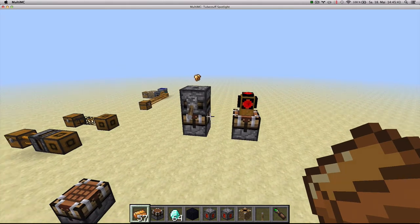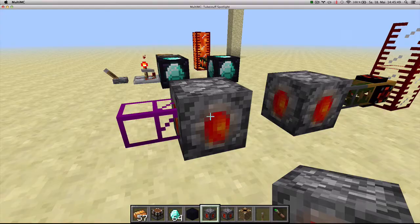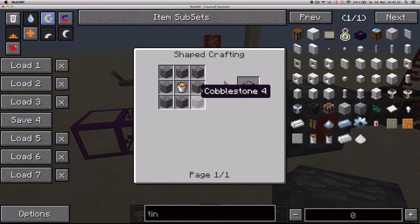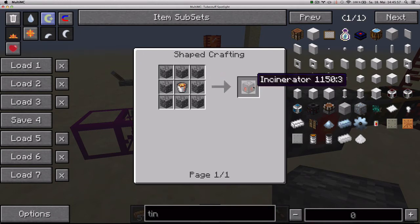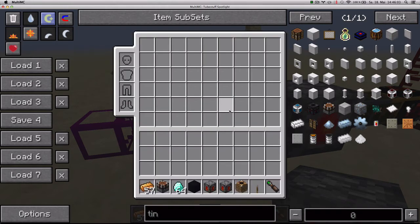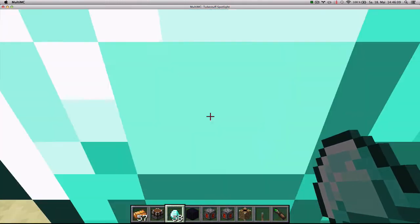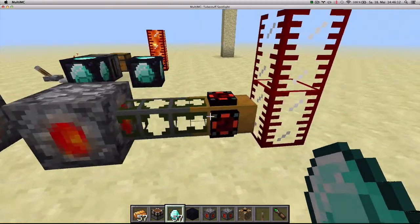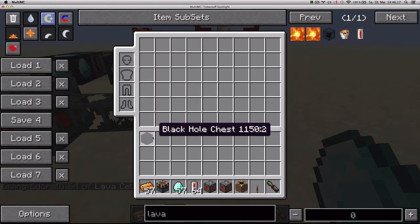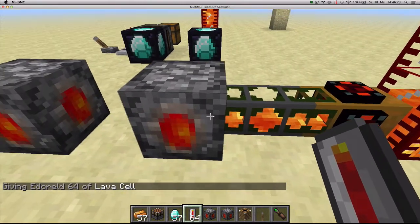You might recognize this: it's an incinerator and the liquid version, a liquid disposer. They're crafted simply — eight cobblestone around a lava bucket, and the liquid disposer uses a bucket plus an incinerator. If you pipe items in through BuildCraft or RedPower, they will disappear forever. Similarly, the liquid disposer takes liquids piped through waterproof pipes and destroys them, never to be seen again.